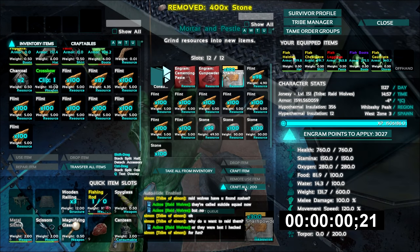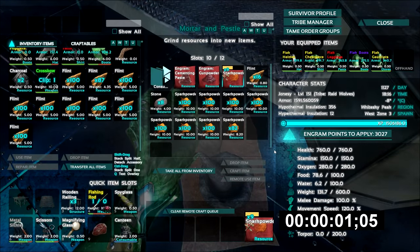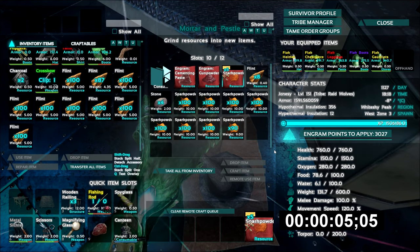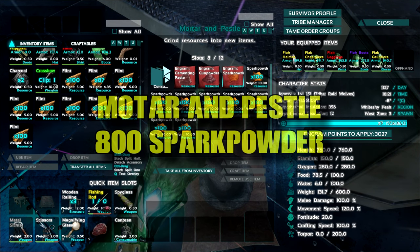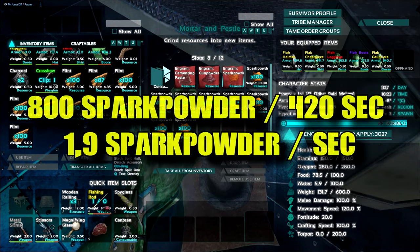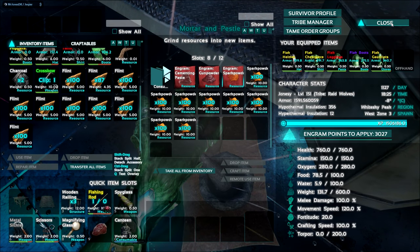You probably wonder if you should watch the whole making process, but you shouldn't — I just forwarded a bit. So now we are back after about 7 minutes. It takes around 7 minutes for the mortar to finish. We made 800 spark powder, getting about 1.9 spark powder per second. This is just so much slower.